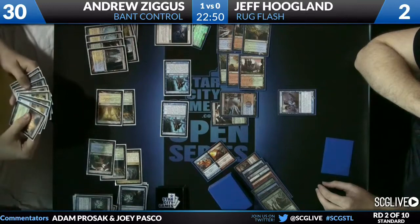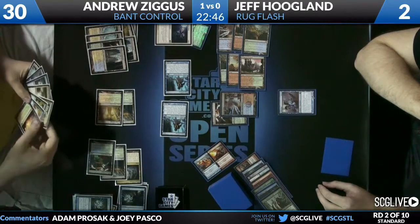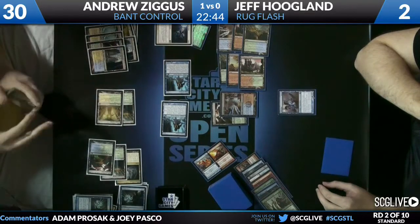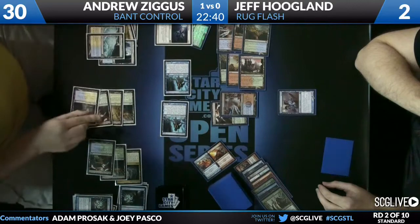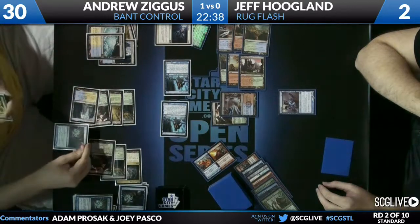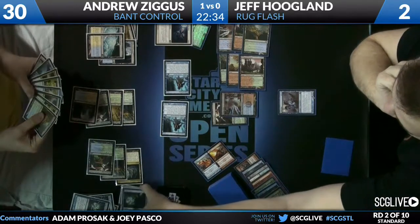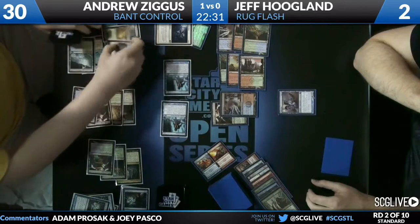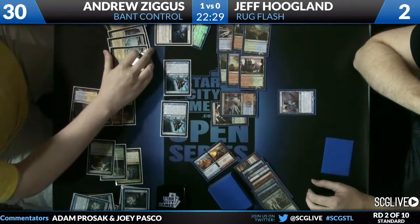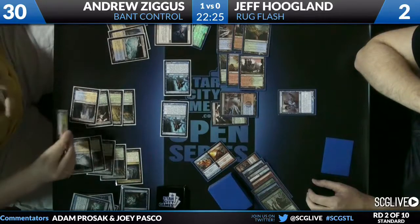He finds a Sun Petal Grove. This is a crazy game if Jeff can come back. From two life, missing land drops for the majority of the game — Andrew just has access to everything. Everything but an Aetherling of his own so far. But another Think Twice from Andrew.